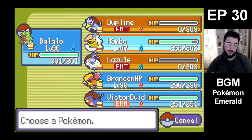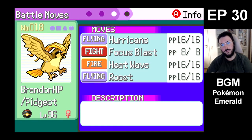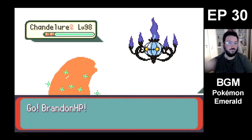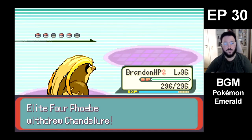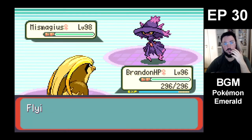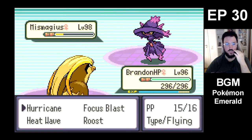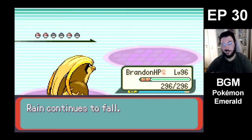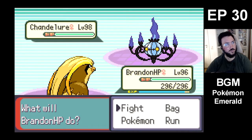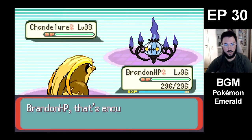Chandelure. Realistically, what is Chandelure gonna do? If he uses a Fire-type attack, Balalu would survive still. There goes Shadow Ball — I was expecting a ghost. Maybe this is Scarf. Yeah it is Scarfed, so they're gonna switch. Now we're getting a strong Flying attack off. Gonna assume that Brandon is faster. Good, nice. Things are going very, very well.